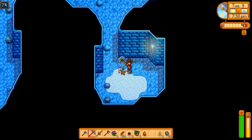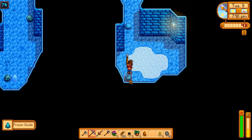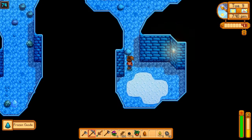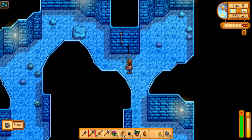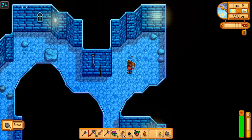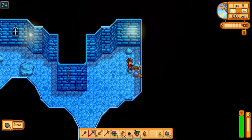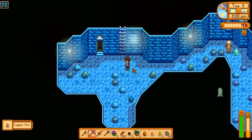We only need to get down one more level. It's 7:30 — we're doing just fine on time. A frozen geode — we need to process some more geodes; you can find some good stuff in there for sure.